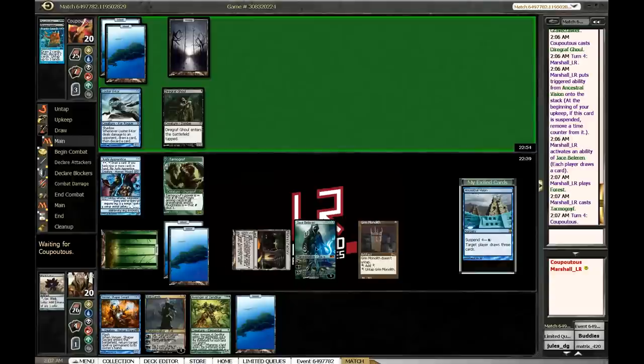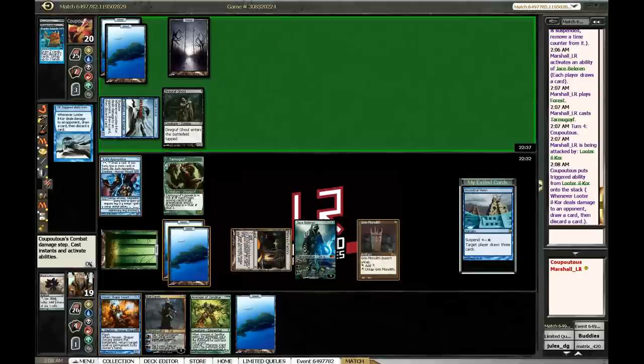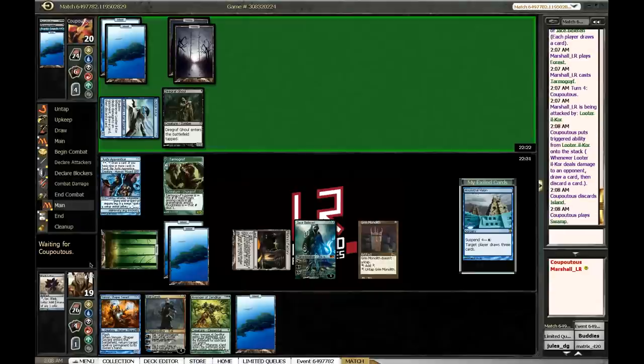I'm gonna be pretty hard pressed to tap my Grim Monolith to actually draw a card here because I do need it in case we hit green mana. All right, now he's going to attack me. I have been attacked. Let's see what he gets rid of here — okay, an island, so that's not a big deal. Must be digging for lands, and he found a land. He just pitched a land so my Goyf got bigger too, so that's kind of sweet.